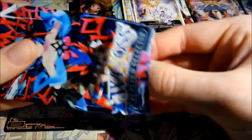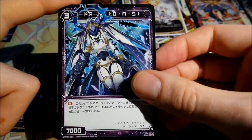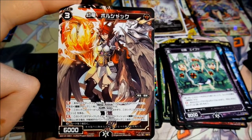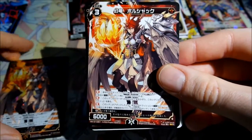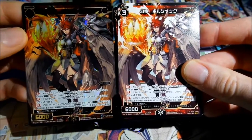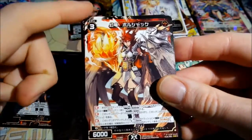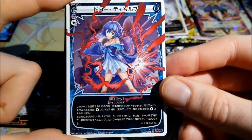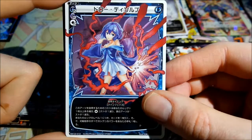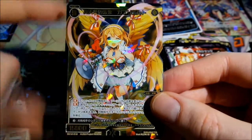Two packs left. And I also miss a SR card. So now I can show you — this rare card was my secret card. Then an arts card from Pyra Luke. And my last SR card — it's an angel who wants something to say. So my last pack.